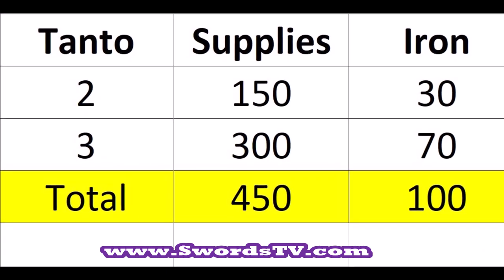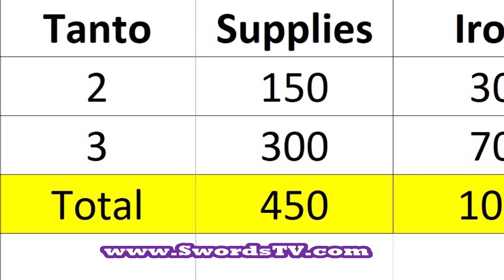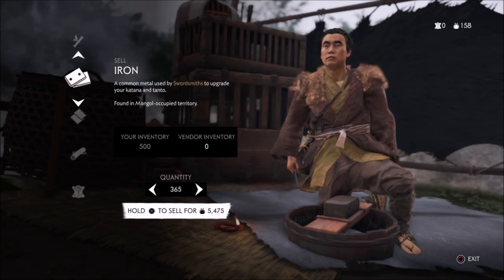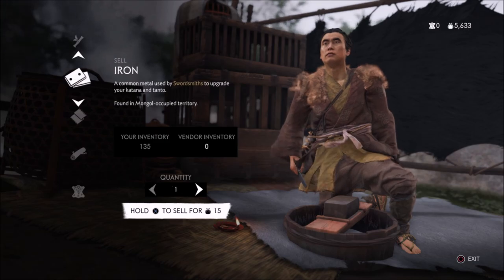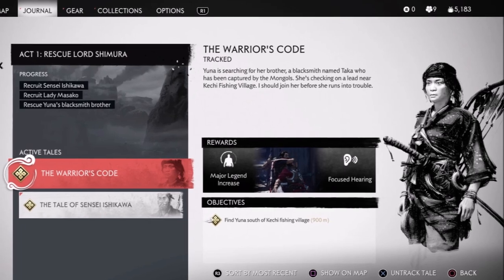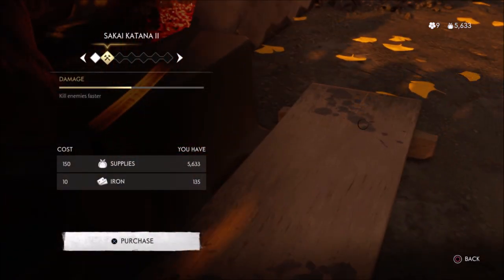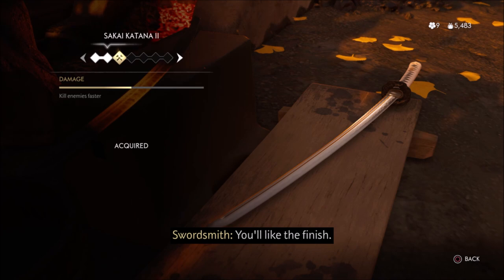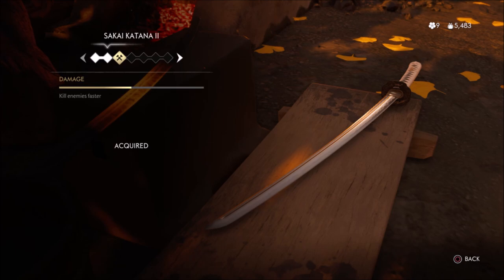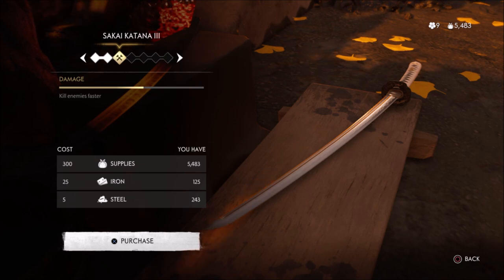Without any gold you can do the level two and three katana upgrades. Without any gold or steel you can do all the tanto upgrades. The tanto upgrades cost 100 iron, and the first two katana upgrades are 35 iron each, so that's why I'm selling 365. The act one character I'm using right now hasn't even done the first quest with Yuna, so he doesn't have his tanto yet, but once he does he'll be able to totally upgrade it with the 100 iron he has left. Once you're out of iron, you can't sell the steel — at least as of patch 1.07 in late August 2020.